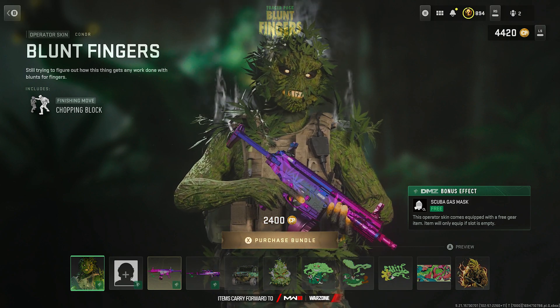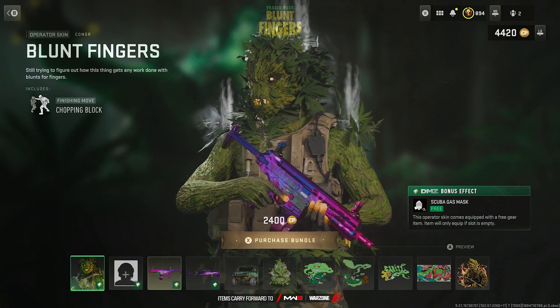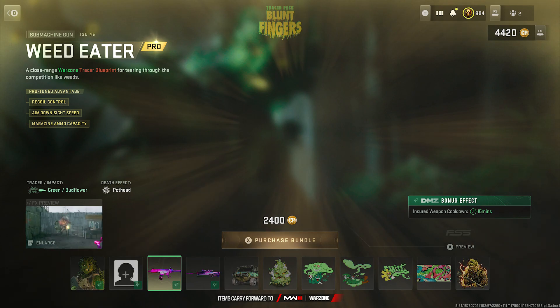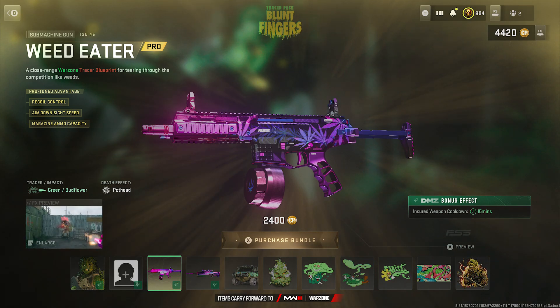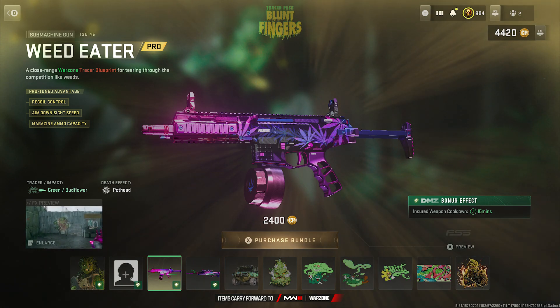Since it's the DMZ stuff, we got the scuba gas mask for free — every time you spawn in, you get it right off the bat. It comes with an active duty slot. We're here for the death effect and tracer impact: it comes with the green bud flower tracer impact and the Pothead death effect.